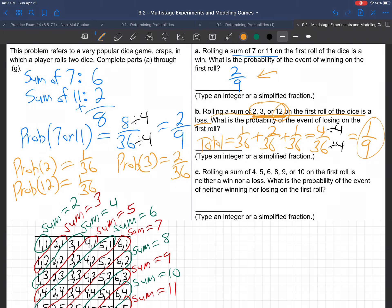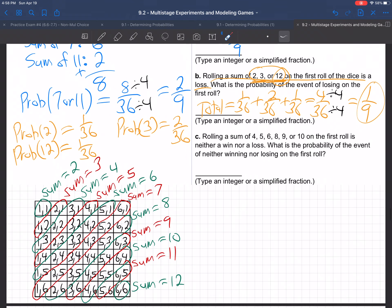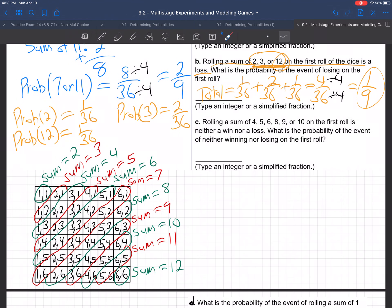So notice there's a 2/9 probability of winning on your first roll, and a 1/9 probability of losing on your first roll — twice as good a chance of winning. Now rolling a sum of 4, 5, 6, 8, 9, or 10 is neither a win nor a loss. What's the probability of those things?